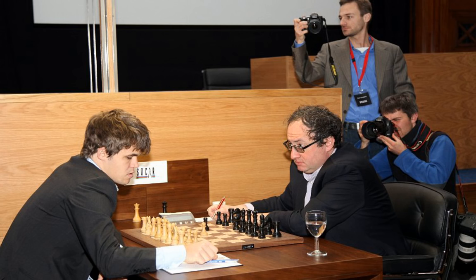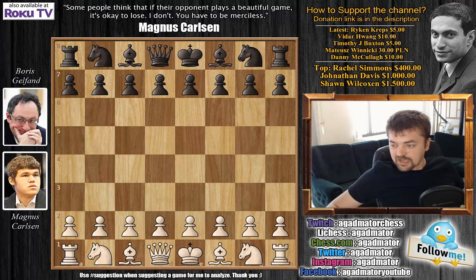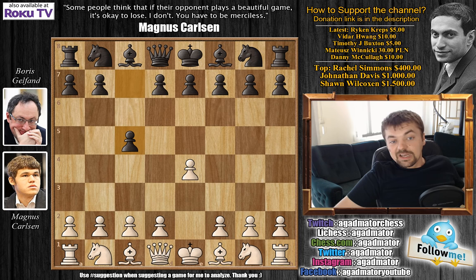Then we have a nice photo of Gelfand. He just arrived at the board with a glass of water in one hand and a handshake in the other. Here we have a photo of the two of them — they just started playing. Gelfand, of course, played C5, the Sicilian to Carlsen's E4. And he's trying to achieve eye contact to maybe scare off his younger opponent. In the back you can see Peter Svidler doing the one-handed photo.